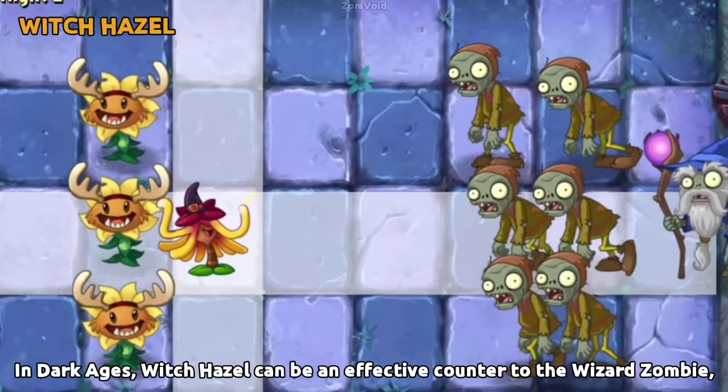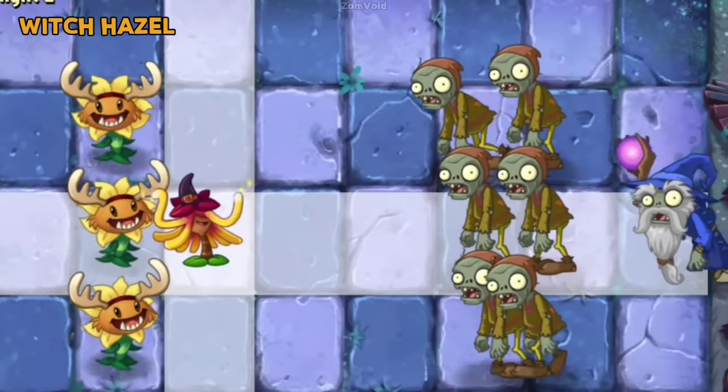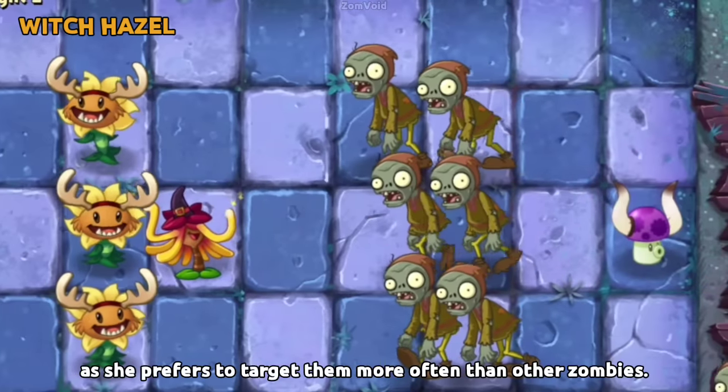In Dark Ages, Sun Witch Hazel can be an effective counter to the Wizard Zombie, as she prefers to target them more often than other zombies.